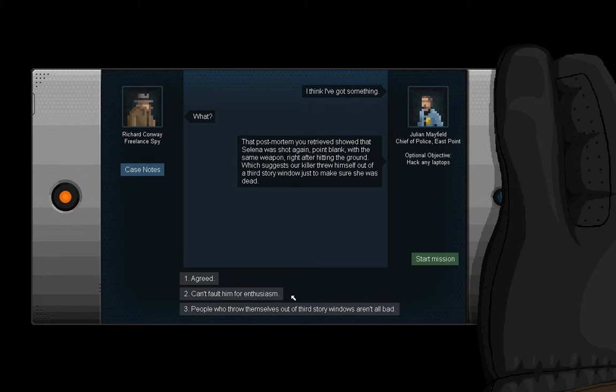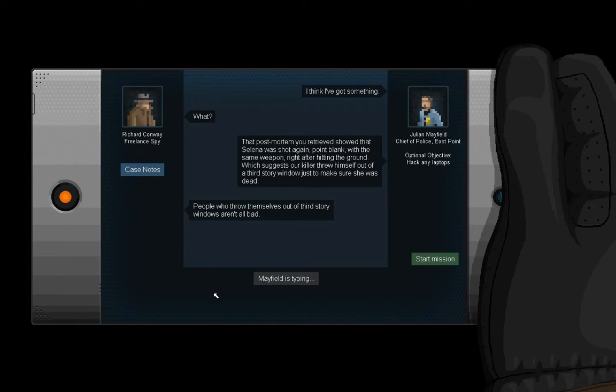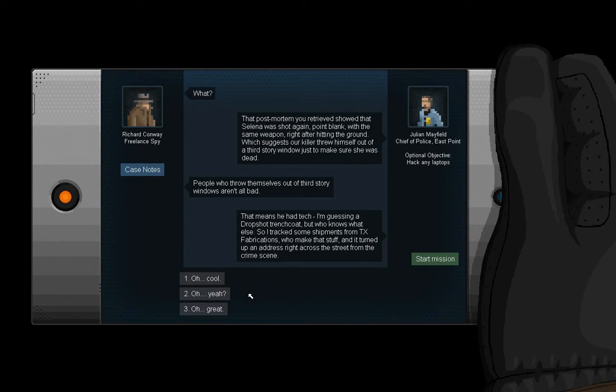That post-mortem you retrieved showed that Selena was shot again point blank with the same weapon right after hitting the ground, which suggests our killer threw himself out of a third story window just to make sure she was dead. People who throw themselves out of third story windows aren't all bad. That means he had tech — I'm guessing a drop-shot trench coat, but who knows what else. So I tracked some shipments from TX Fabrications, who make that stuff, and it turned up an address right across the street from the crime scene.